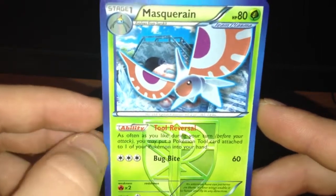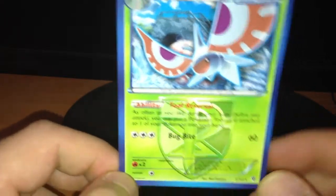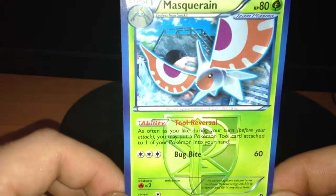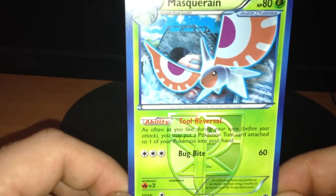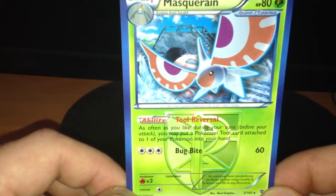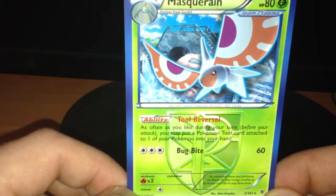This card is really cheap, really nice looking also. It costs about $1 maybe max. With the Tool Reversal ability, this card can be played in a toolbox deck. And it has Bug Bite attack with 3 colorless for 60.